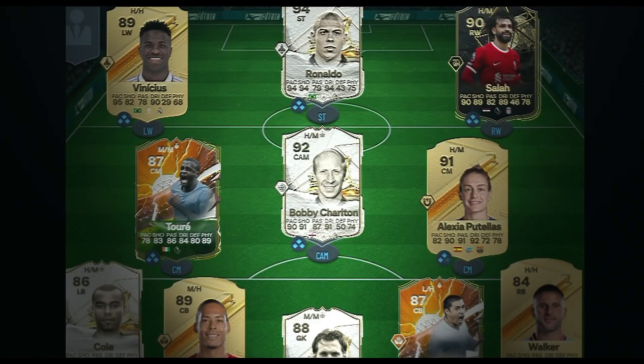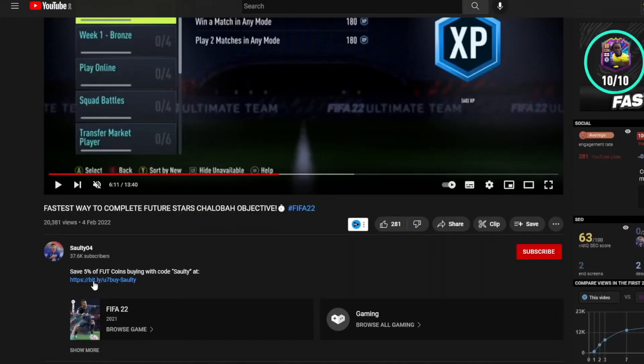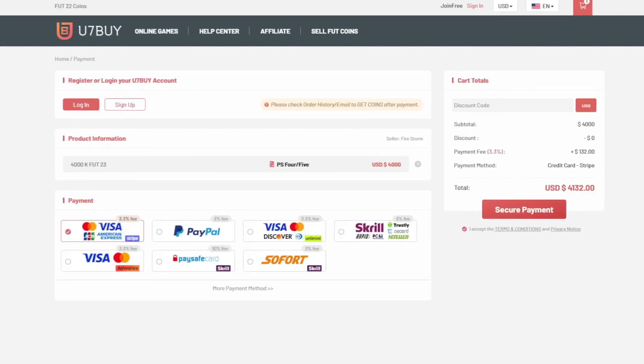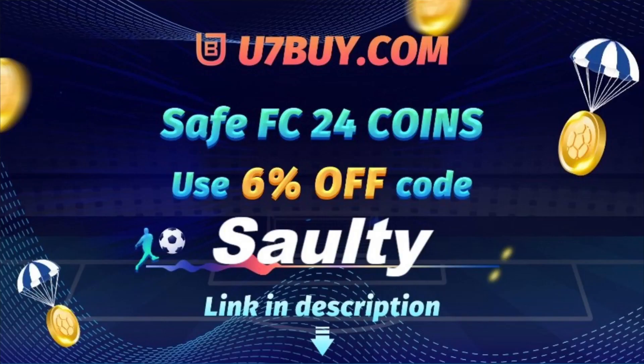So boys, if you want a team like mine on the screen right now, then I suggest you head over to the link in my description and it will take you to this page where you can select PS, Xbox, PC services, and you can buy players, coins, whatever you want. You7byte is where to go — they are the best in the market for coins and players. To save yourself a further 5% off your order, use the code at checkout.